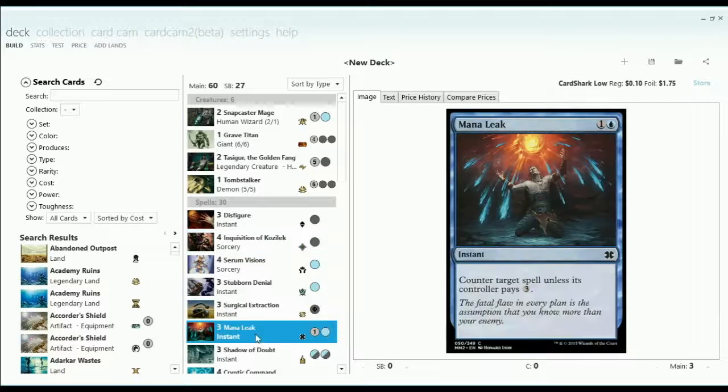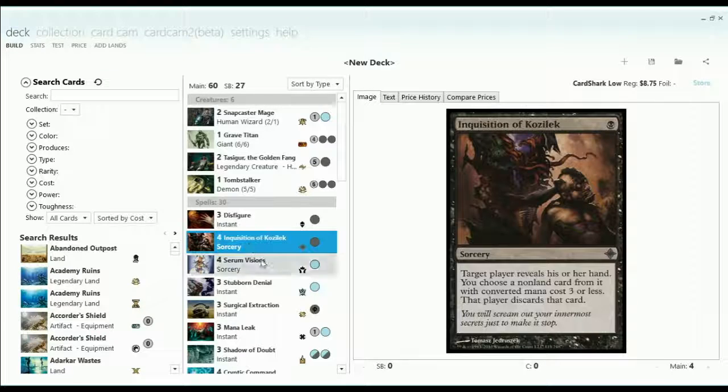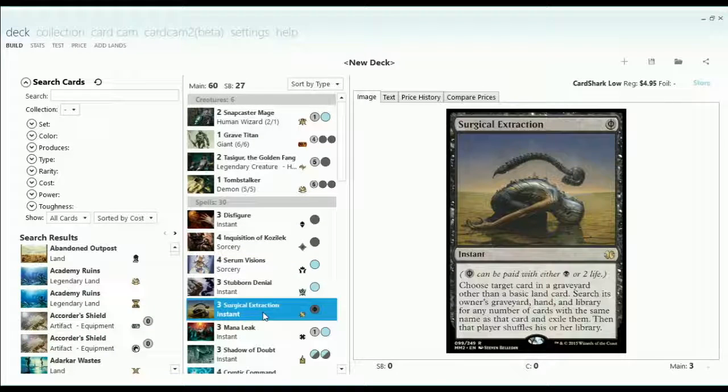Only the issue was, the answer simply isn't there. You just have a bunch of Surgicals and Inquisitions and Shadow of Doubts that you don't really want to be drawing later on in the game. So this deck has a ton of one-drops, and it felt very strong in the early turns, but it kind of fizzled out as the game went on.